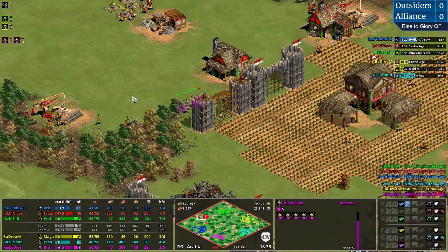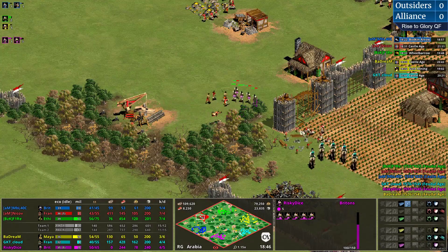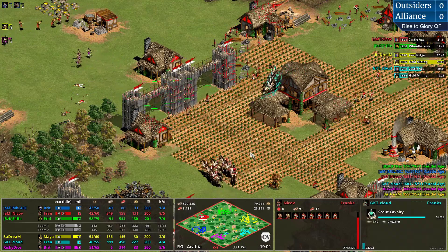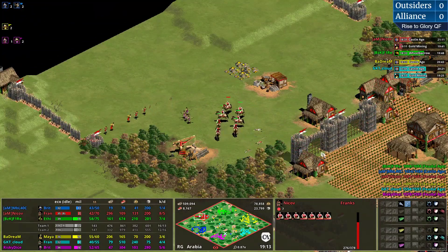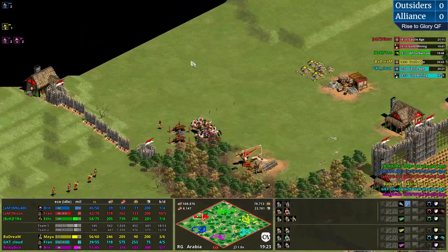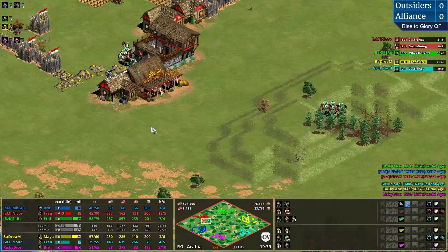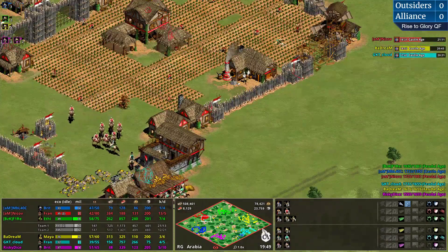Another hole - I don't believe it! This is terrible. Nikov now under massive pressure and he needs to fight this off with villagers. Massive damage already created due to idle time - a completely chaotic economic situation. Nikov about to lose even more. He's been able to click up to the next stage, but look at the difference - there's nearly a minute difference between him and Cloud.